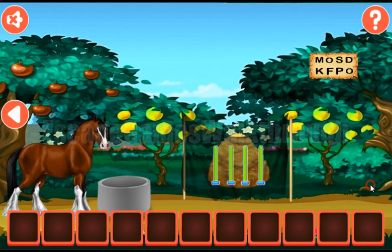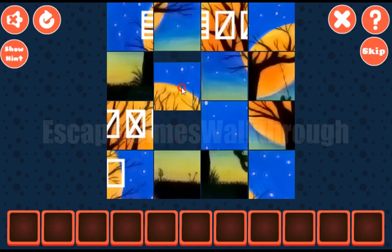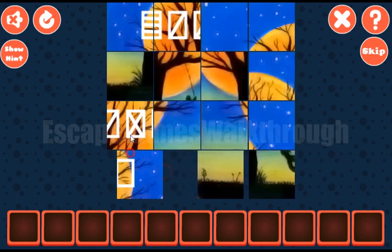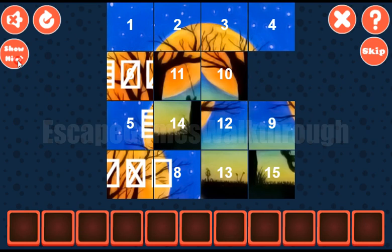We've got the paper but we need to find the second part of the hint. Then let's solve this puzzle here — we are arranging tiles. First row is for tiles 1, 2, 3 and 4. Then the second row is for tiles 5, 6, 7 and 8.